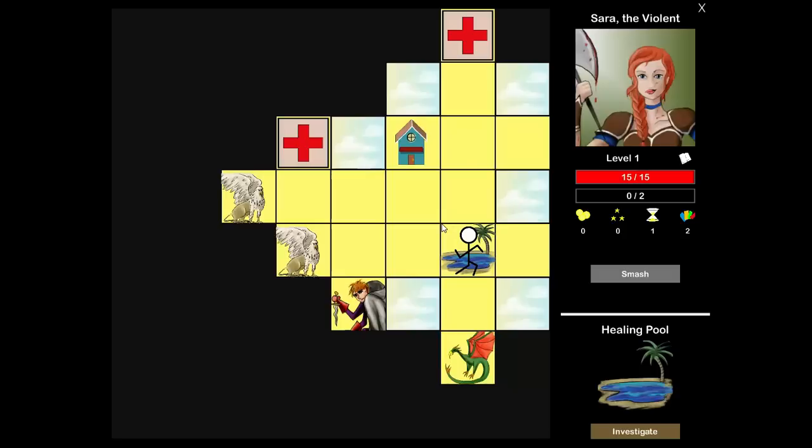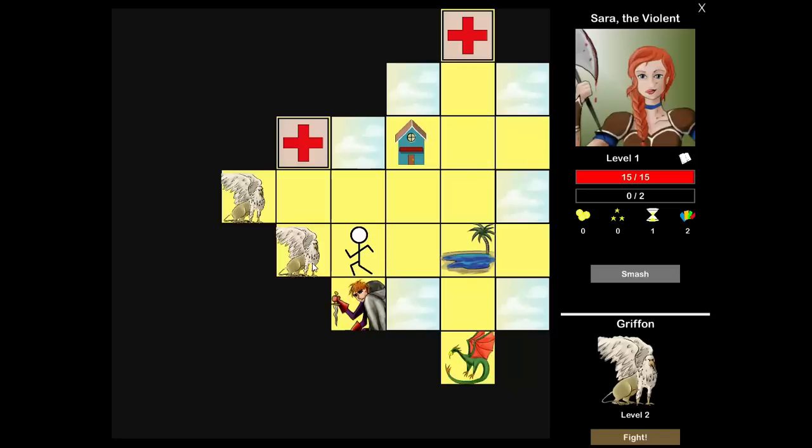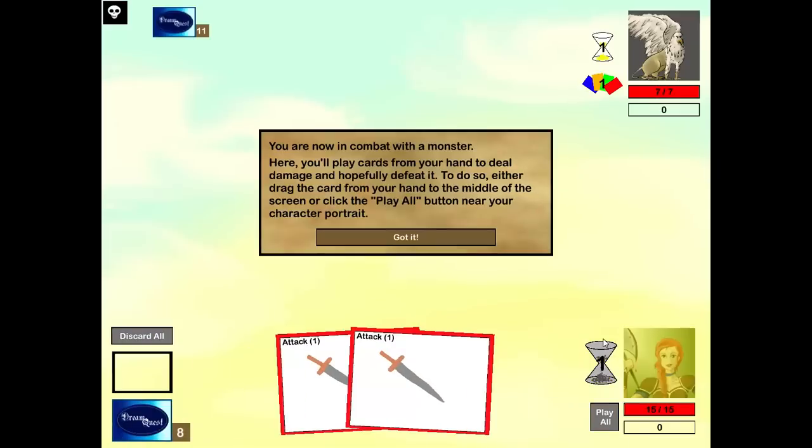One important thing is knowing what monsters are like, because you need to figure out which ones you can confidently kill. Killing a monster also frees you up to explore more — so this griffin's position might give me better access to the map. Let's go ahead and fight the griffin for our first fight.